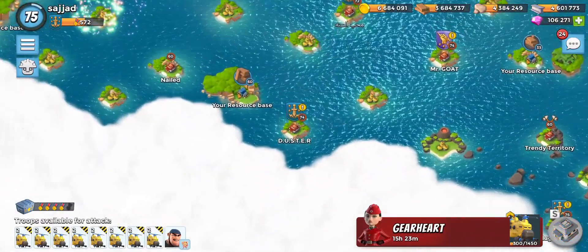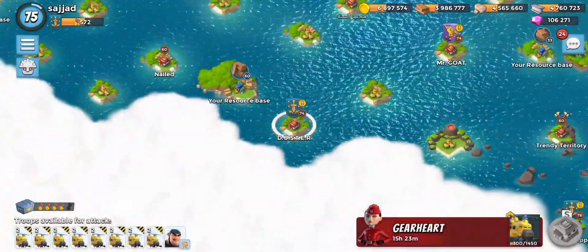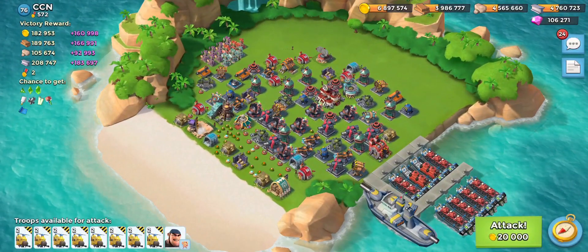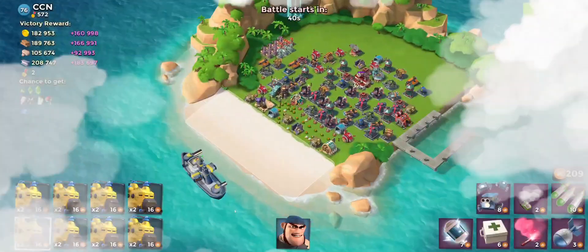Let's see one of these players — what are his resources like? 74. Not even worth attacking this guy. Let's go back. This guy has 100, so let's do the fast forward over here.